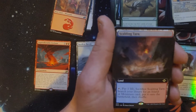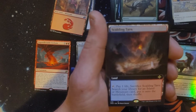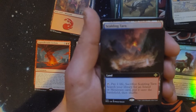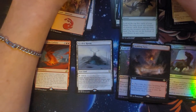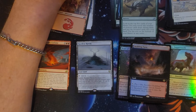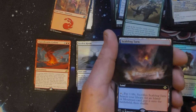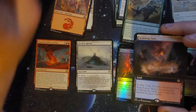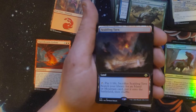Yeah baby, that is a Scalding Tarn! The regular version right now is $30.99, so only imagine what the borderless or extended art version is — Scalding Tarn extended art near mint: $35. That is beautiful. Do I put that right in my blue-red deck?